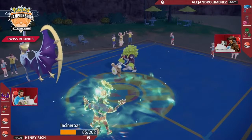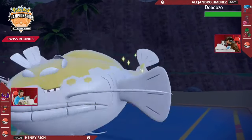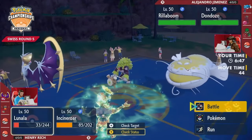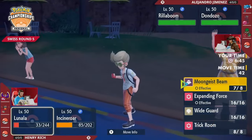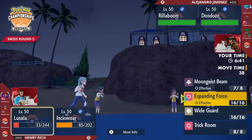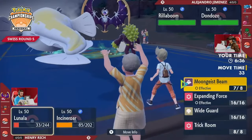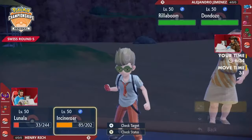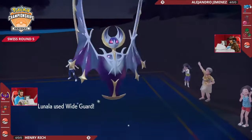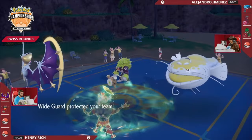The Astral Barrage was exactly what Alejandro went for, and with the grass Terastallization spent onto Incineroar, it's even extra damage because Incineroar goes from resisting the Astral Barrage to taking neutral damage from it. Shadow Shield was just enough for Lunala to weather that storm and KO right back, meaning the damage trade is in Henry's favor. The Will-O-Wisp miss was the ceiling blow that didn't land, and Lunala has to Wide Guard through this turn.